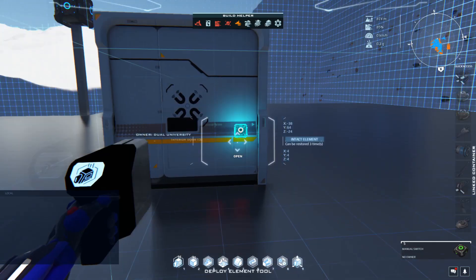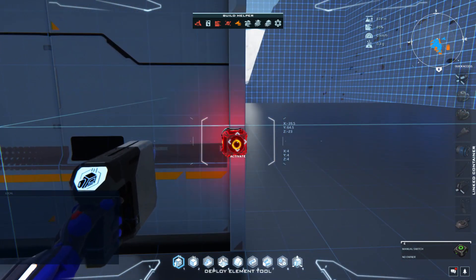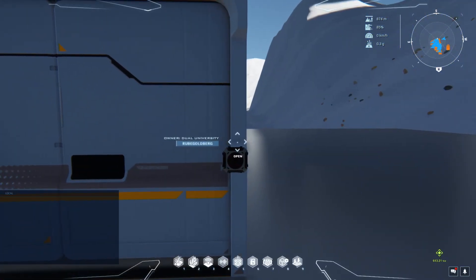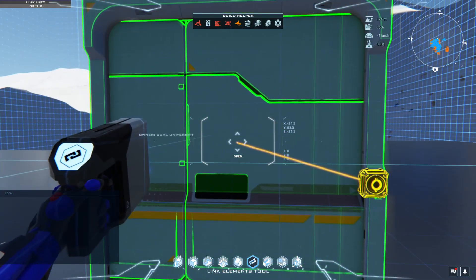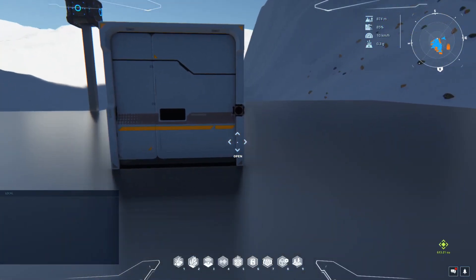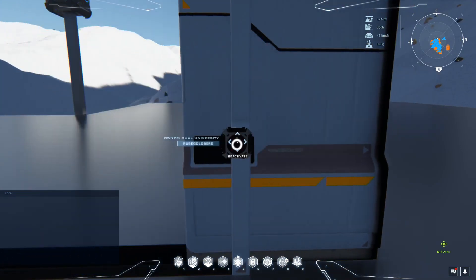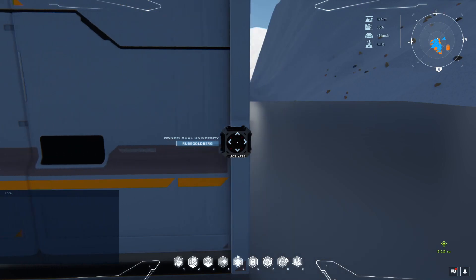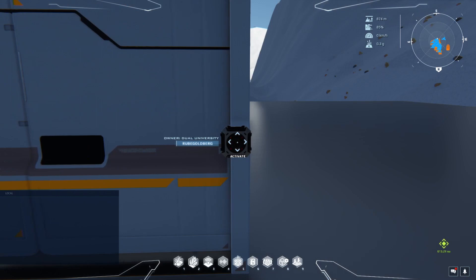So, let's automate the process by adding a button to this door. Equip the link element tool and drag the link from the button to the door. Notice that this is a blue link, which is also called a control link. Control links will send an activate signal when activated and a deactivate signal when deactivated. Please note that blue control links are not suitable for Lua since they can only switch the device on or off.